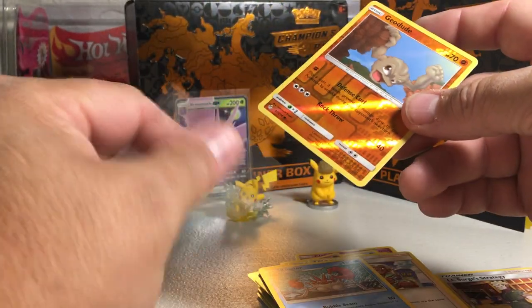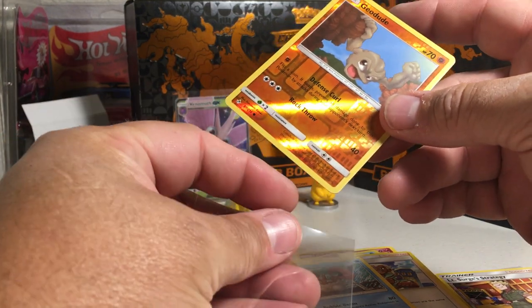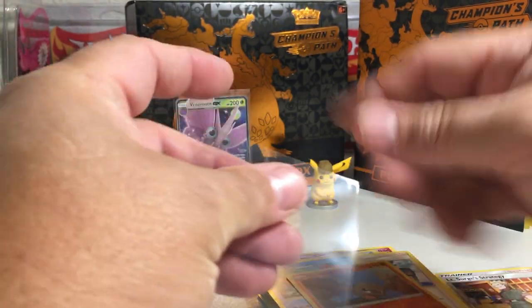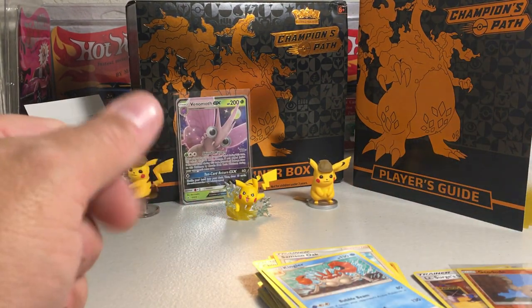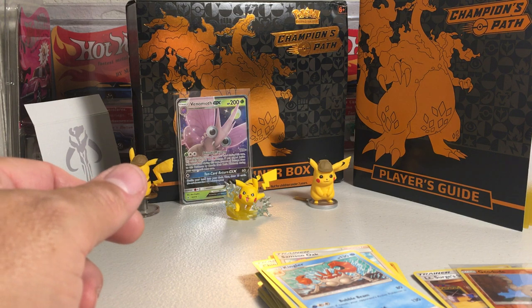So that is going to do it for Unbroken Bonds. Hopefully you guys hit some cool cards out of this set — I think it's a really nice set. And we got a Venomoth GX, as you can see back there with the Pikachus. Stay tuned for more videos.